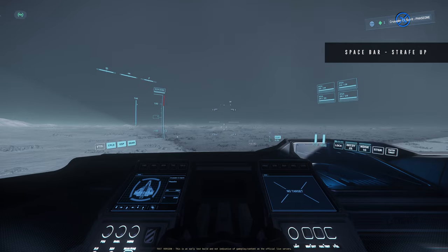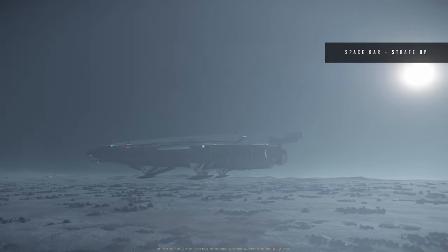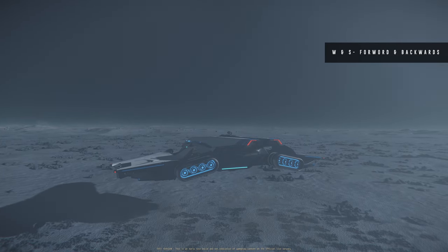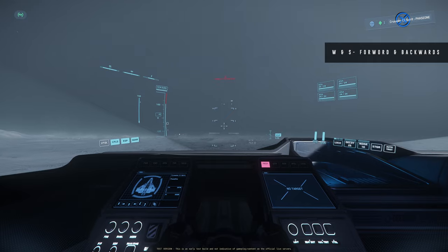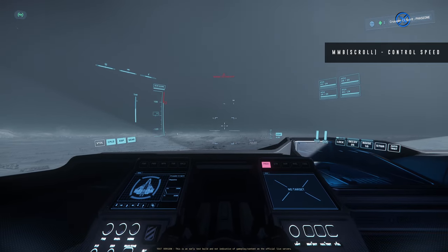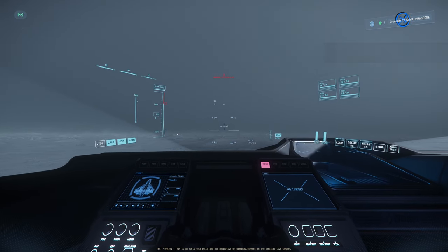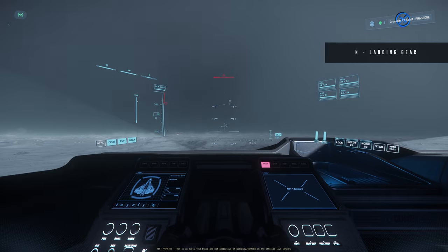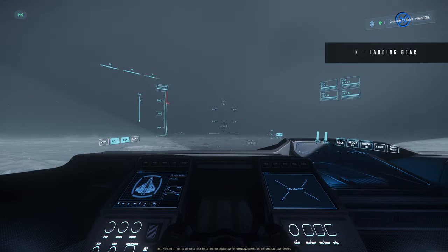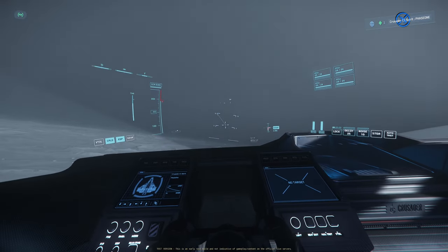My landing gear is out. When your landing gear is out you go at a significantly slower speed compared to your regular SCM speed — it doesn't matter how high I push the throttle, I'll only go up to about 25–30. To go at my full SCM speed I need to retract my landing gear using the End keybind, and now I have full access to my SCM speed.